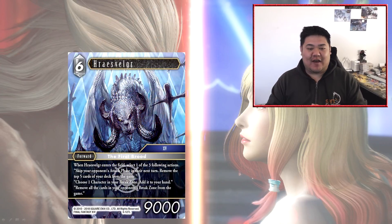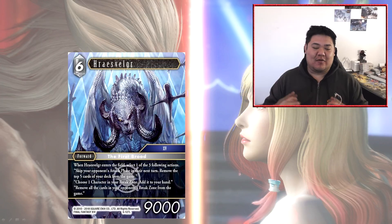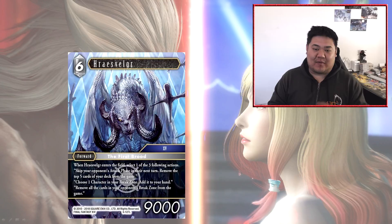First of all we have Hraes Velgo, which is a 6-cost 9000 power forward. When Hraes Velgo enters the field, select one of the following actions: skip your opponent's attack phase during their next turn; remove the top five cards of your deck from the game; choose one character in your break zone and add it to your hand; or remove all cards in your opponent's break zone from the game.